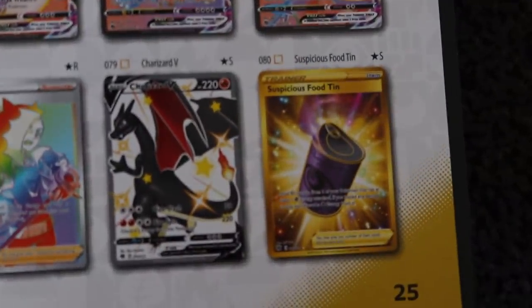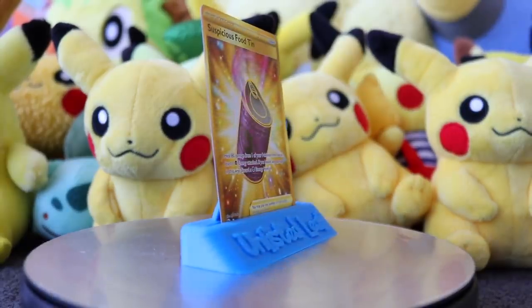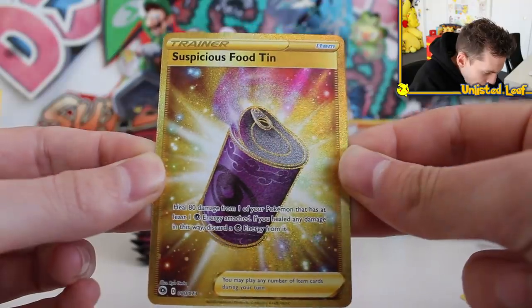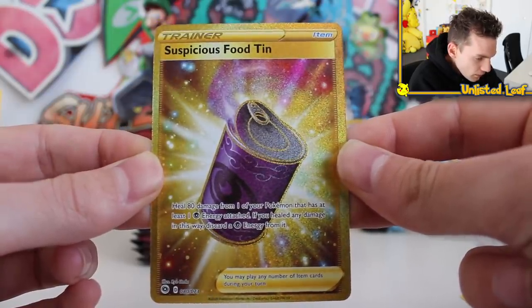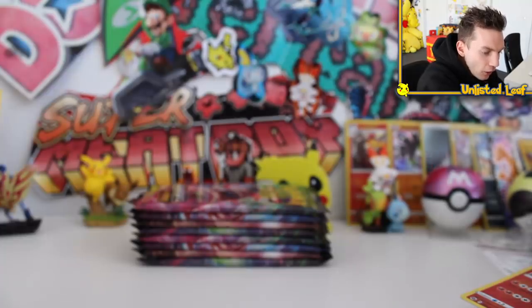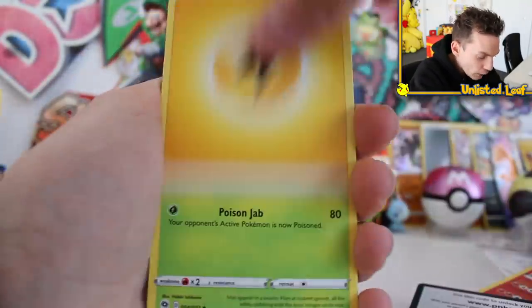Suspicious Food Tin — the only gold card in the whole set. Fuller gold card after a Hop full art, after a full art Charizard. Champion's Path, you're crazy! Oh that is a good-looking card — the shine is ridiculous. This is the only gold card in the whole set. All that's left is the Charizard and I'm basically finished. I actually can't believe this.